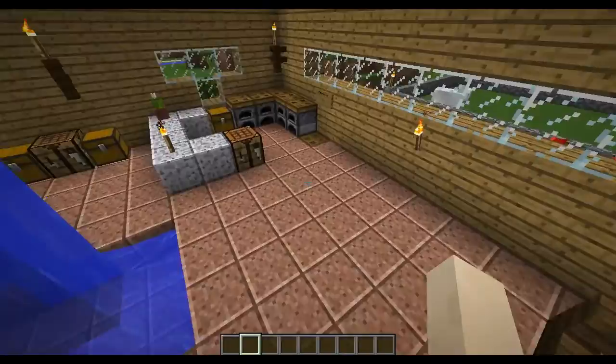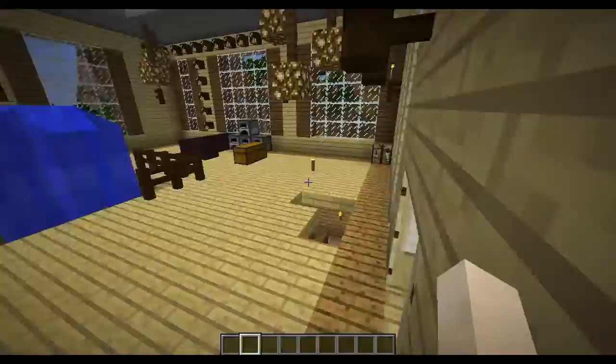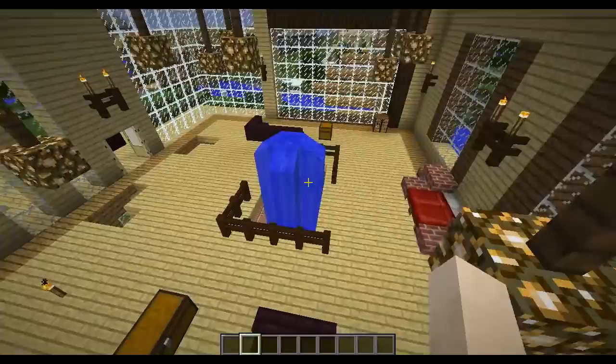Something to note: I put more effort into my exterior design versus my interior. It's just something I've always done. I think it's because I lack ideas for the inside of the house, and I'm just going more for the aesthetic appeal. Anyway, this is my house. I like the chandeliers and the sunroof.